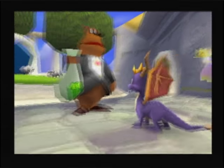This talisman door will only open if you have all six Summer Forest talismans. Once the door is open, Ripto and Crush will be waiting in the dungeon. So this would be the boss stage entrance, but we're not quite ready just yet.